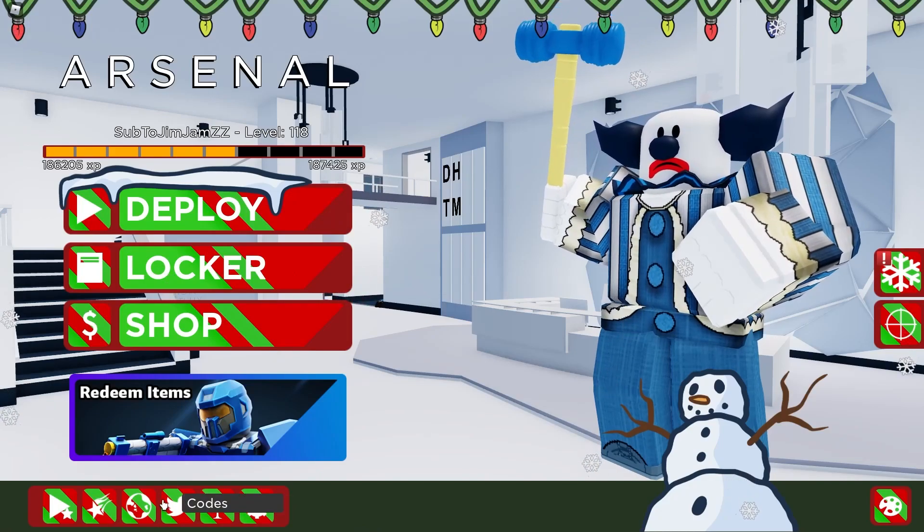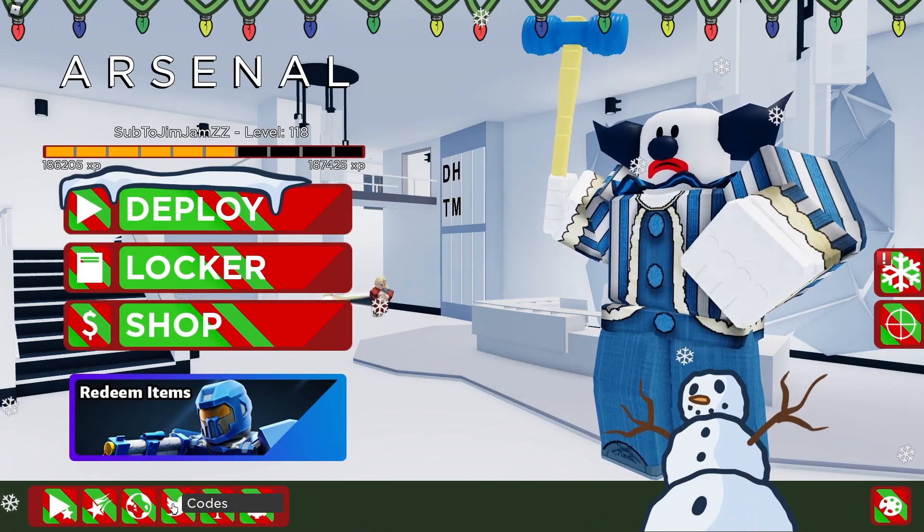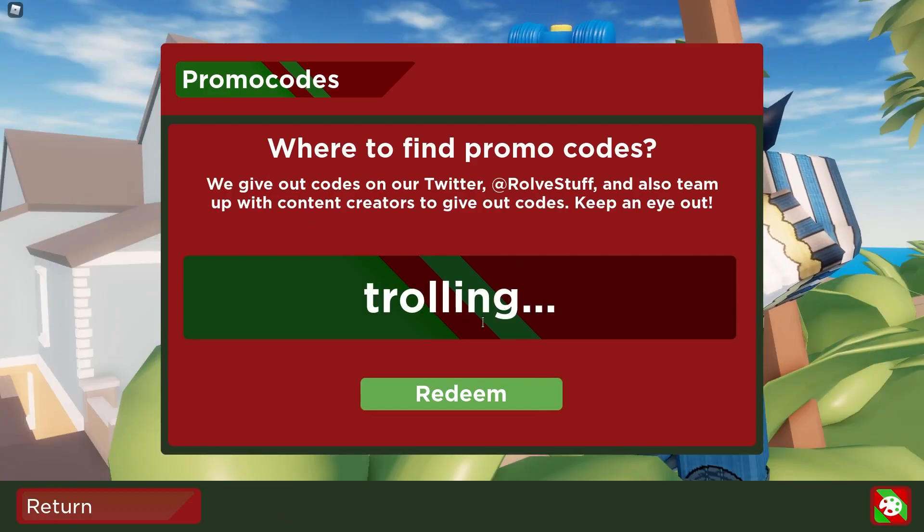So when you load up Roblox Arsenal, press this Twitter icon at the bottom that says codes. And then enter the code trolling spelled just like this with three dots at the end. And then press redeem it.